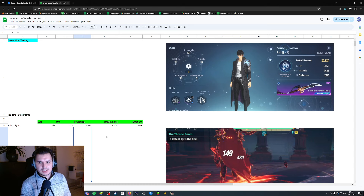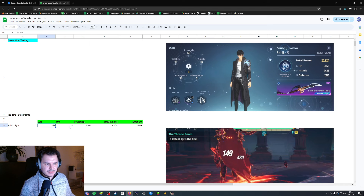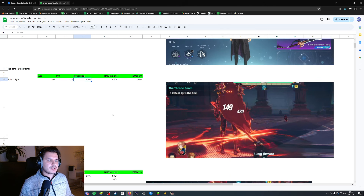I have 325 total stat points which I can realign. For Build 1, I put 159 points into attack, 110 points into agility, and had a precision stat of 63. For damage testing, I went to Chapter 8 the Igris fight and attacked Igris with my first hit, as well as attacking a level 27 enemy with no shield up. With these stats I got roughly 420 damage with no crit and 480 damage with a crit.